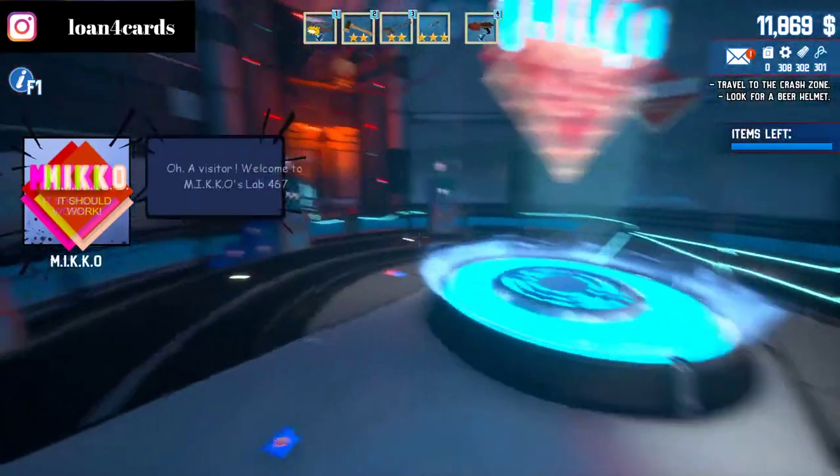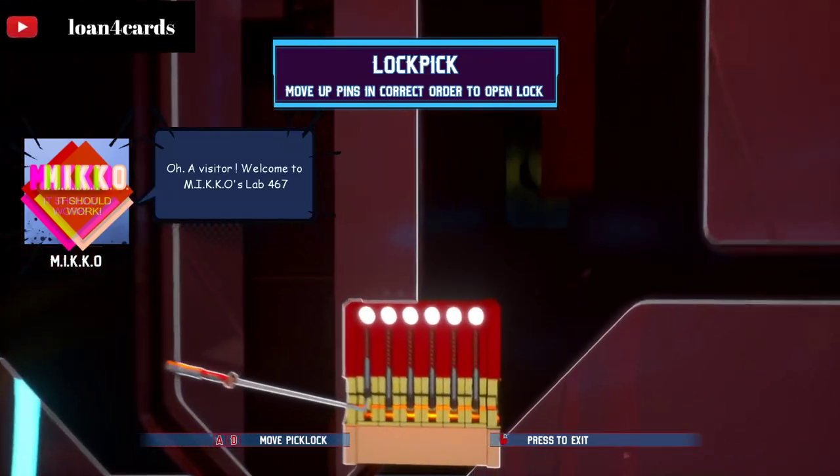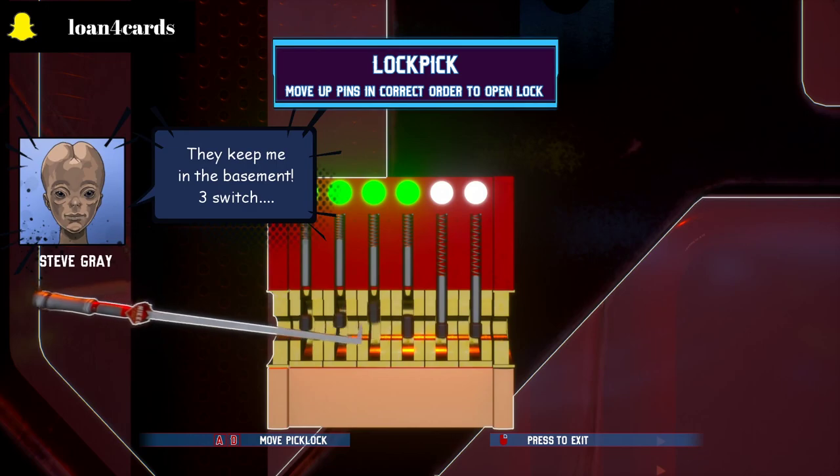Once you get in here, go ahead and go to the left and open up the door. You want to use a lockpick combo here: middle, middle, right, left, left, and all the way to the right.